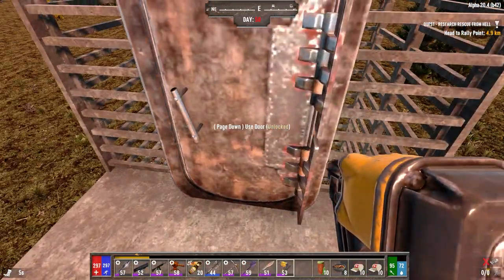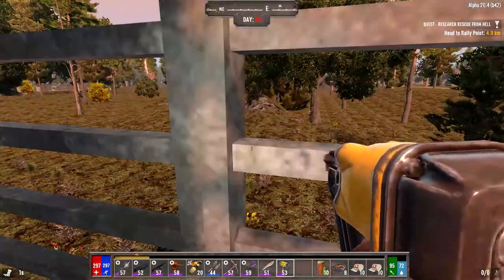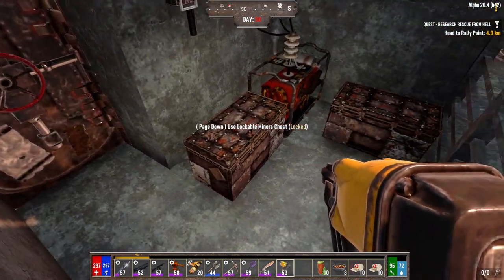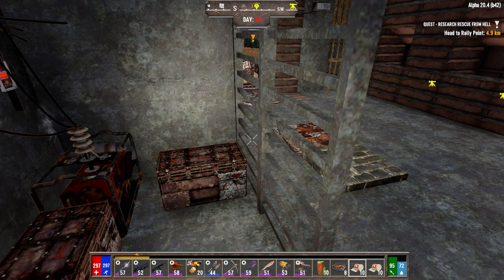We're going to have a junk turret up here tonight. I haven't seen a wandering horde today — I wonder if they'll come just before tonight. Let's grab you out. Do I have my repair kits here? I don't have any repair kits here. That figures. That's the weaker of the two.